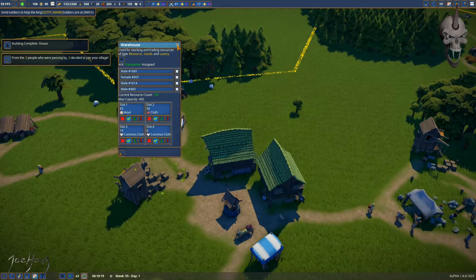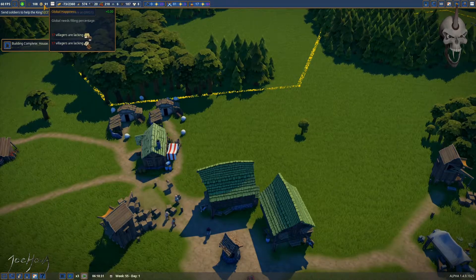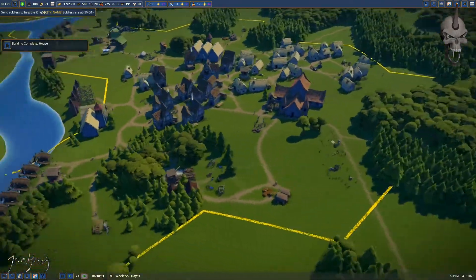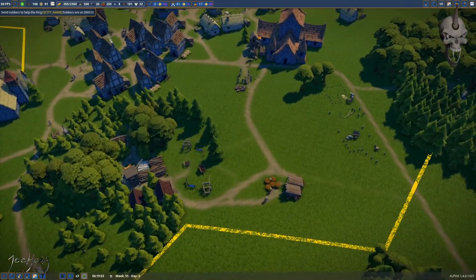Right now cloth is looking good. We've got 17 villagers who lack clothing, but we still have a 91% happiness rate, so not terrible. You can see these things are starting to come along over here — continuing to build.